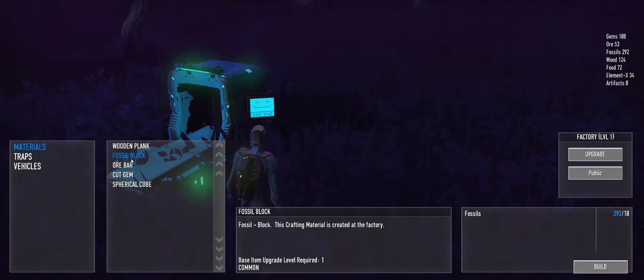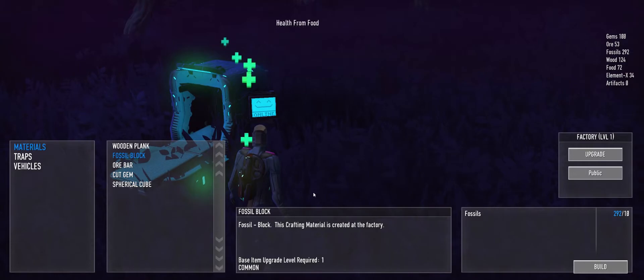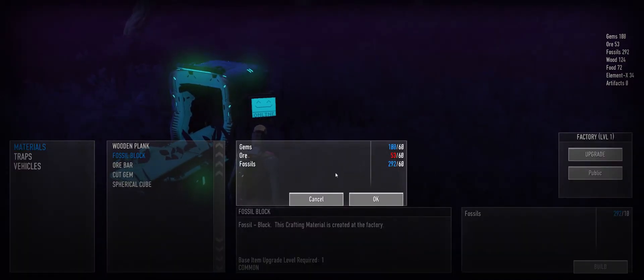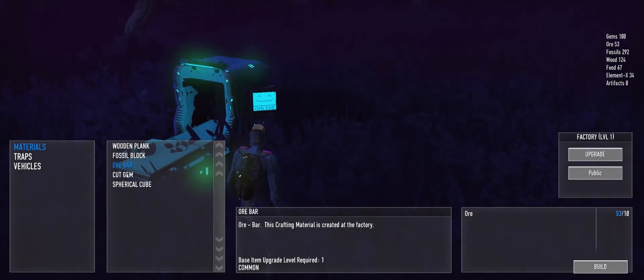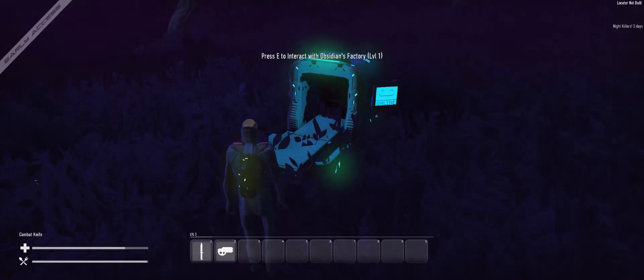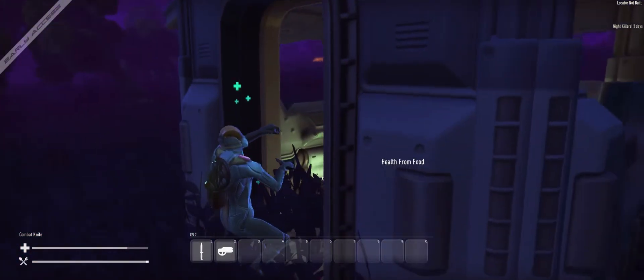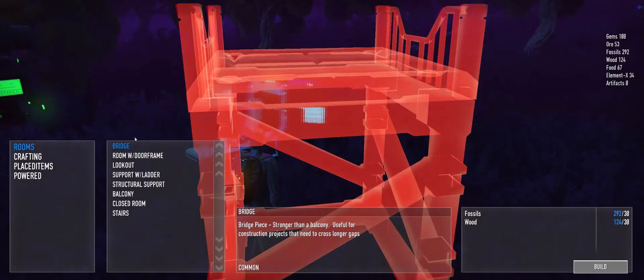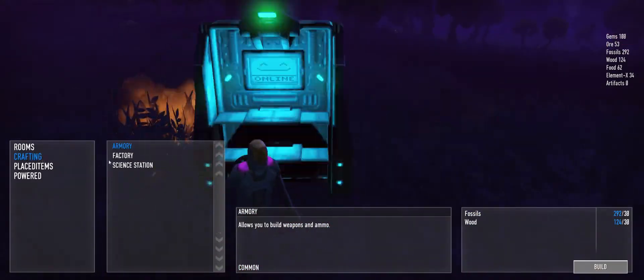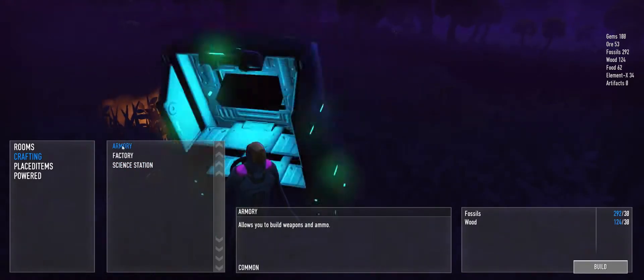Doesn't seem to be anything like a beacon or compass available. I suspect I'm going to need some fossil blocks and wooden planks to carry on. I wonder if upgrading might give me more options to construct stuff — but the resource requirements are quite high for the upgrade, so I'd rather use those materials for something else at the moment. Let's have a look at the armoury then. Where do I want to place it — next to the factory, or in the building? I want crafting and armoury but it keeps glitching out. I thought I'd placed that — I thought I placed another factory by mistake.